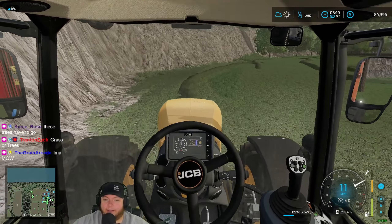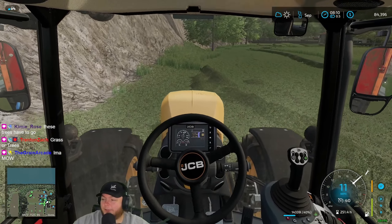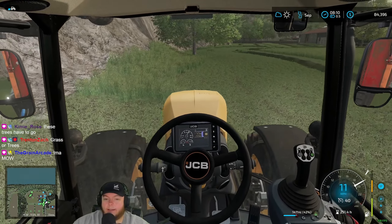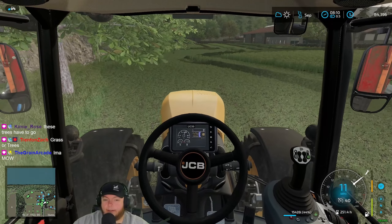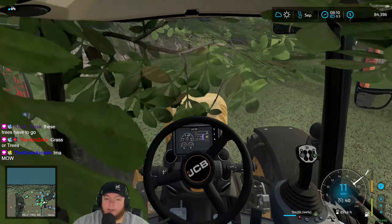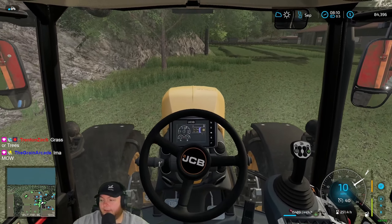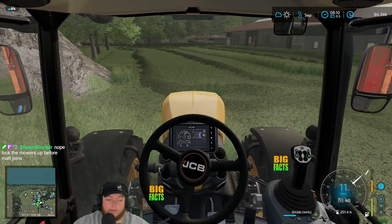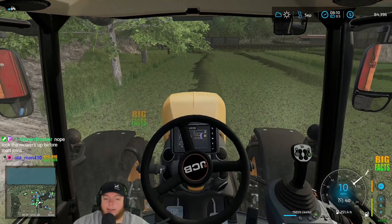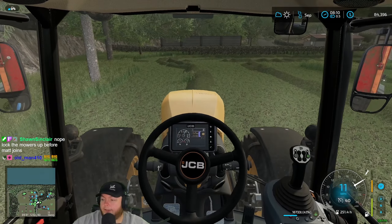Don't ever give Matt a mower in Farm Sim and tell him to cut all the grass - don't ever do it, chat, because he will be very literal about it and he will cut all of the grass. We don't have access to that land - oh boy. All right. Trees have to go - we don't have to mow the grass under the trees, for the record. That's technically not part of our grass field. Or it might actually be - I'm not sure, but the trees need to go.